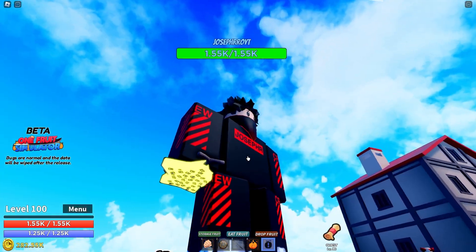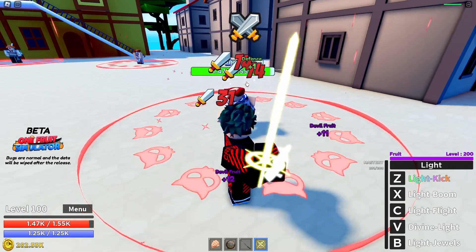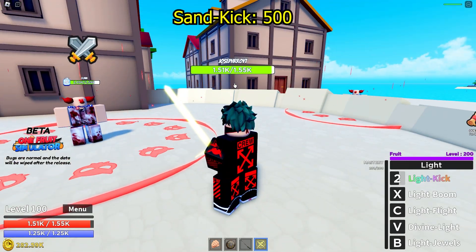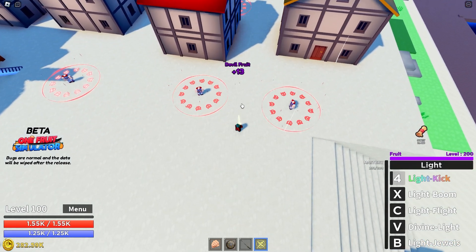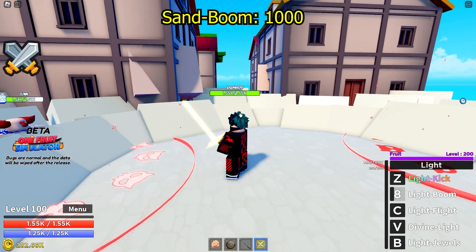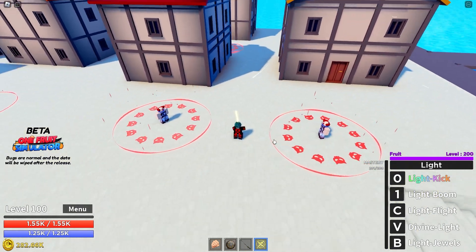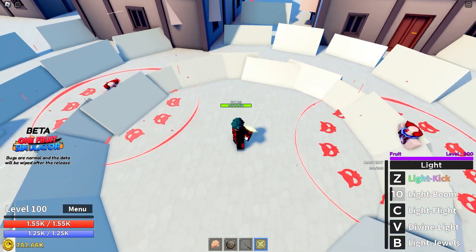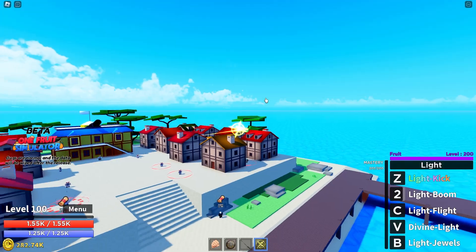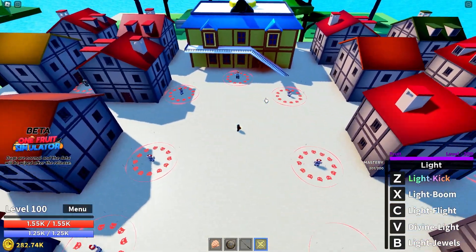Next — and I think the best one — is the light fruit. I love this fruit. The swings deal 74 damage, similar to other fruits. Light kick does 500 damage and hits both NPCs — small AoE. Second skill, light boom, does exactly 1000 damage and also has area. You can spam Z for light kick and X for light boom, hitting two or three NPCs at once — great for leveling. Light flight is super fast.